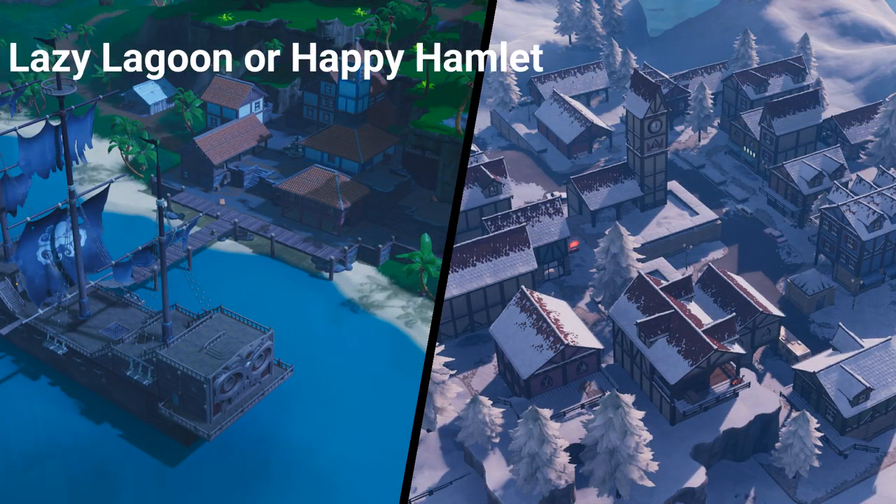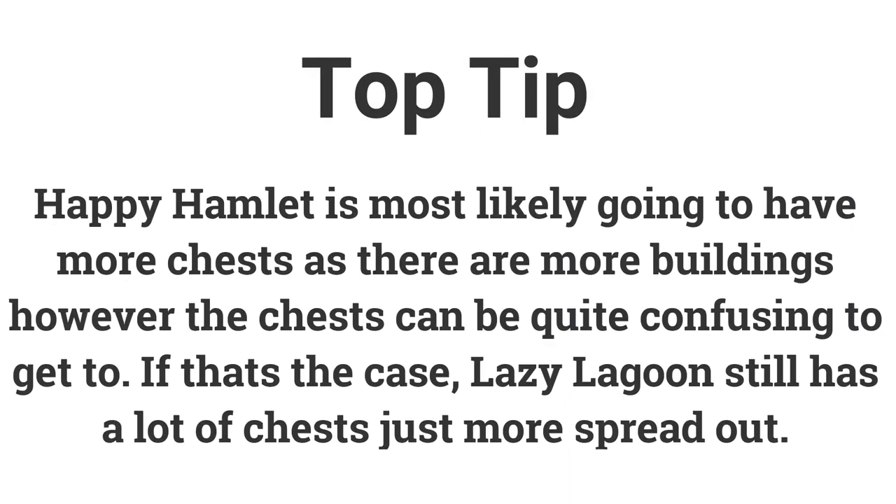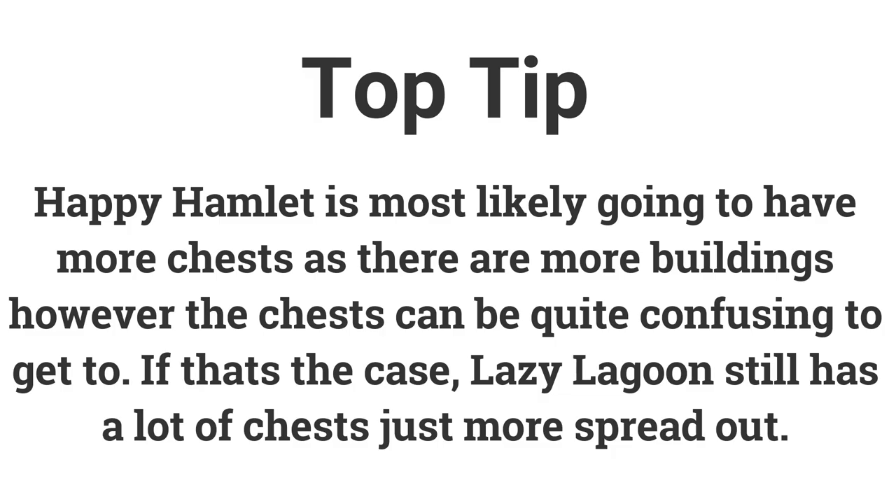The fifth challenge is: search chests at Lazy Lagoon or Happy Hamlet. If you search 7 chests you can get 5 battle stars or 500 XP. Happy Hamlet is most likely going to have more chests because there are more buildings, however the chests can sometimes be quite hard and confusing to get to. If you want to go to Lazy Lagoon, there are still quite a few chests there.